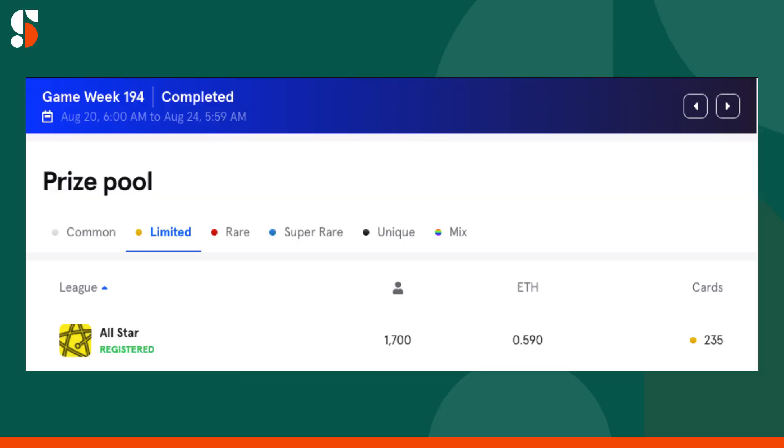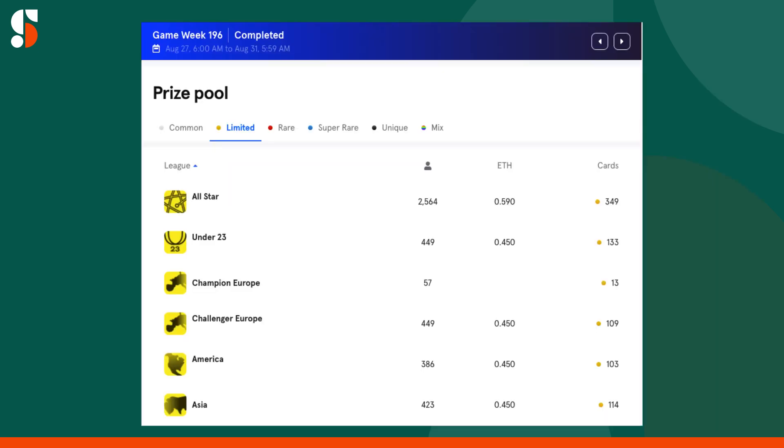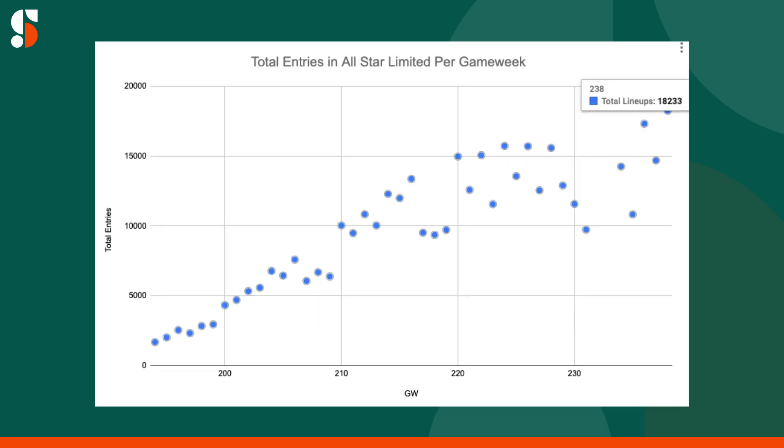Limited competitions began in Game Week 194 with Global All-Star, and Sorare has since added U23s, Champion Europe, Challenger Europe, Asia, and America, all starting in Game Week 196. Through Game Week 238, we've seen the number of entries rise considerably, from 1,700 to more than 18,000 in Global All-Star — a fairly drastic increase over five months.